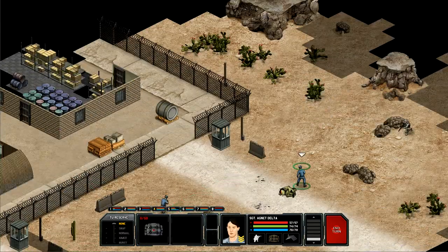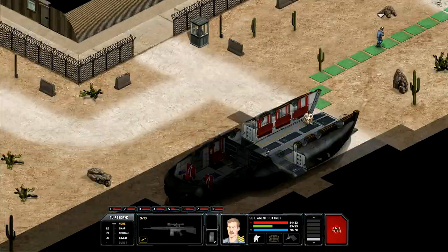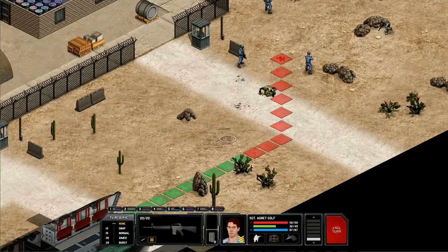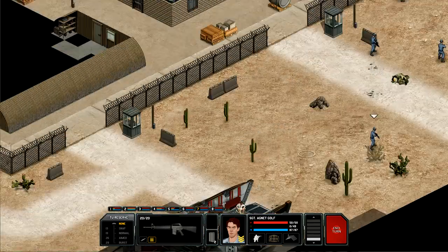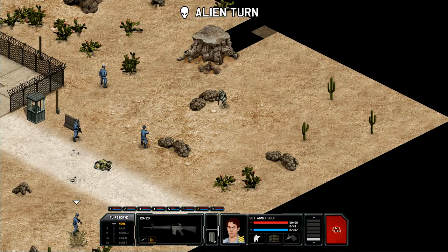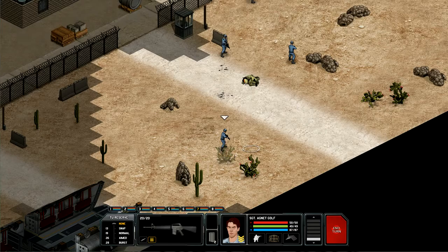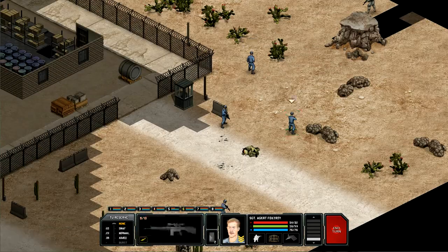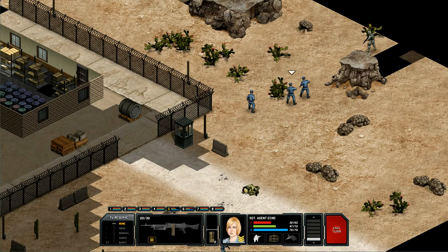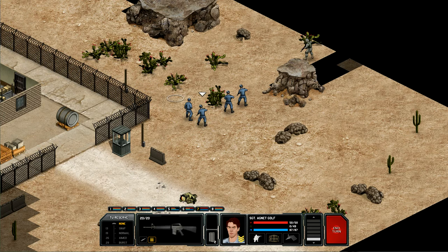Agent Echo and Team B will go this way. It seems like the civilians have run into the Sky Ranger and are taking cover — that's awesome — instead of running around randomly. Wouldn't that be nice if they stayed there? This guy really knows what's up. He's like, 'I played XCOM when I was a kid and I always wanted to be XCOM.' Welcome to the team, buddy.